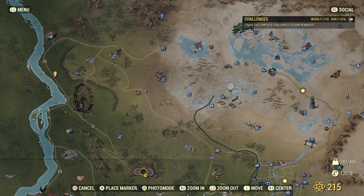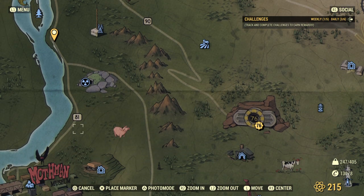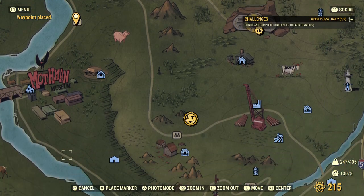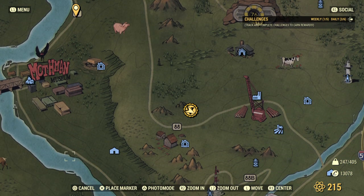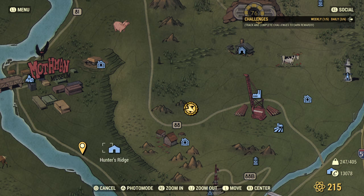There's also one right over here, and then right down from Deathclaw Island — right here where the water makes the peninsula — is another spot. And the I-81 sign. Last but not least, another area I like to check is down here by Hunter's Ridge — you've got one here and then one literally right at the road from it.